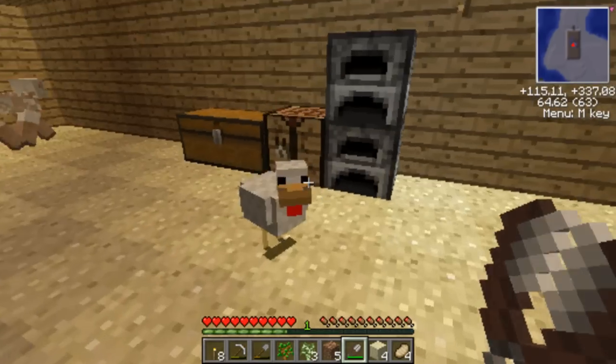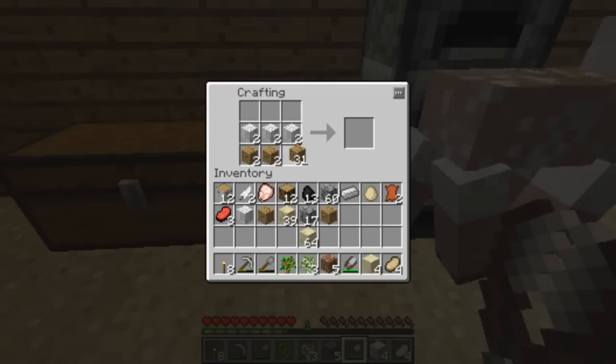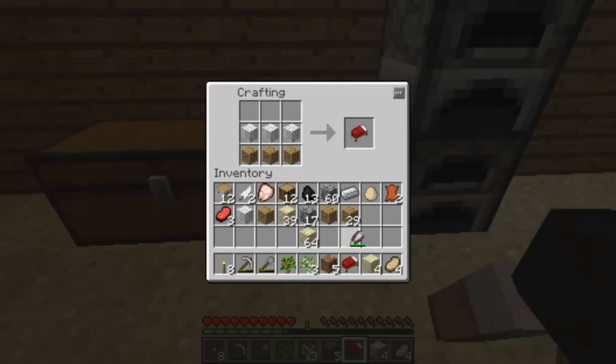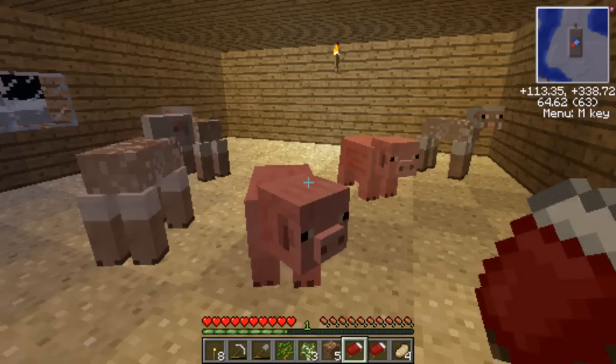I tried to make a cage for the animals on it and it didn't work. I see they're just jumping out, like in this corner or something.